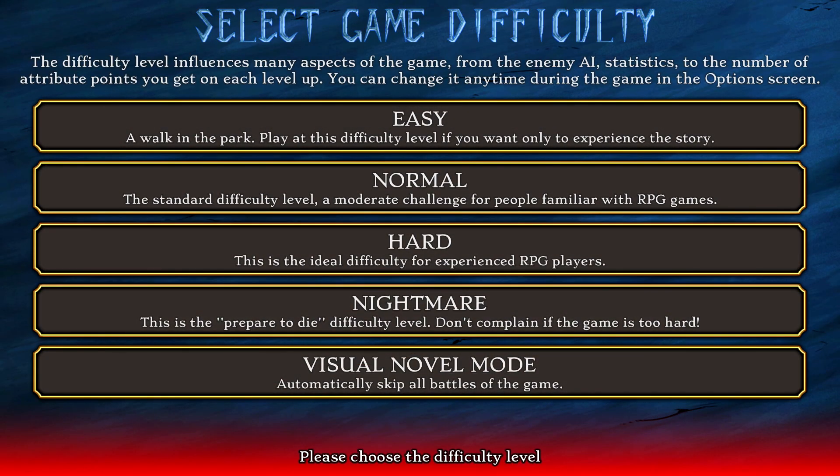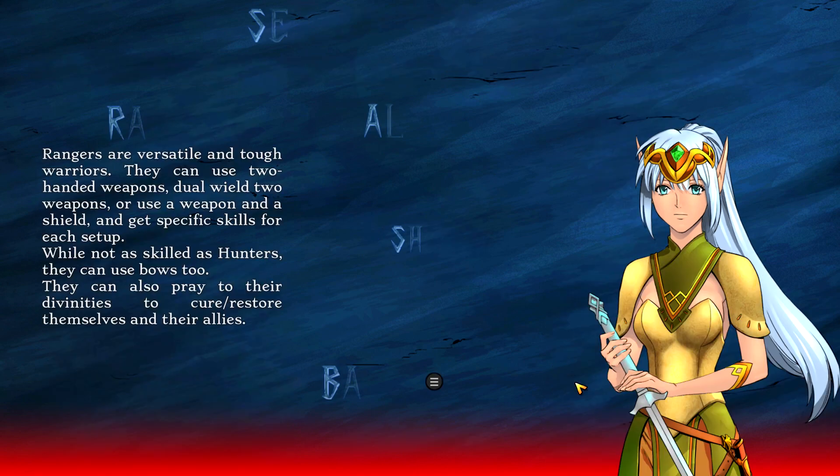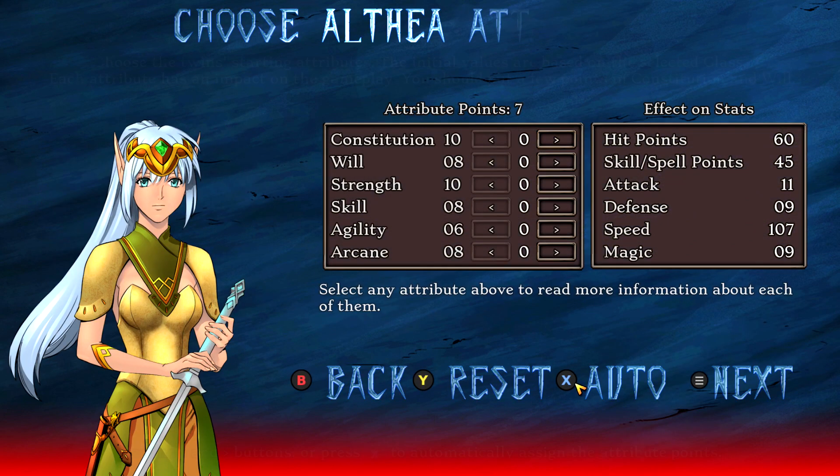Make sure you start up a new game and set the difficulty to visual novel mode. This will allow you to skip past all the battles. Make sure you pick your character — you can select whomever — and then hit A to continue. You can pick whatever class you want; it doesn't really matter, we're just going to set it at the default.